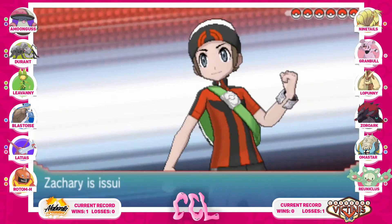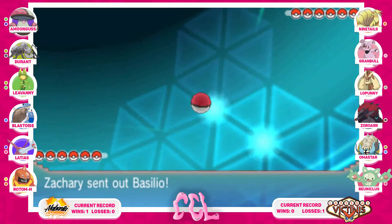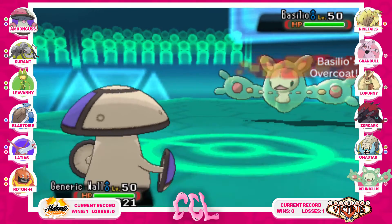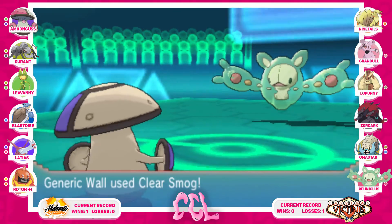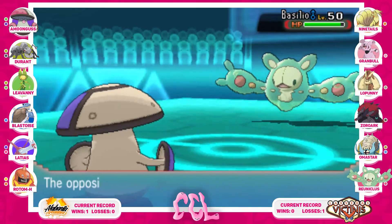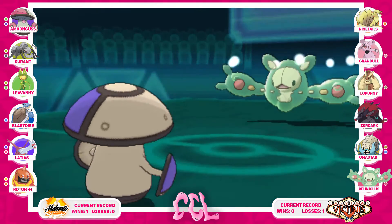I wanted to lead with Amoonguss so I did, because regardless of what he leads I can get off a Spore. He leads with Bacilo, his Reuniclus, and I was like okay, this might be Zoroark disguised — nope, it's not. He'll call out my misplay here — in true fashion I leave my poison type in because I know I can take this hit. I'm specifically EV'd to outspeed it, so I go for Clear Smog to remove its Special Attack boost. But the Psyshock does a lot more than I hoped because it's a crit — I'm a little bit behind the eight ball now.